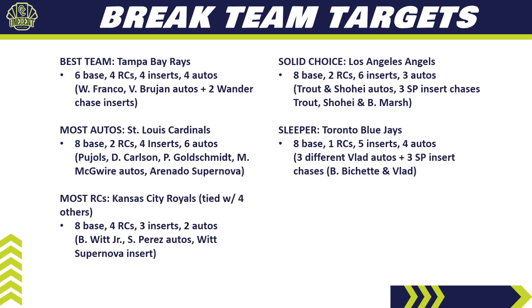For a sleeper, I'll start with the Toronto Blue Jays: eight base cards, one rookie card, five inserts, and four autos. I like the Blue Jays because there are three different Vladimir Guerrero Jr. autos on the auto checklist. On top of that, there are three short print insert chases including two Vlads and a Bo Bichette. I don't think the Blue Jays are going to be that expensive — maybe middle of the road — making them a great trade target. Don't be afraid to buy into them at the right price in a pick-your-team break.